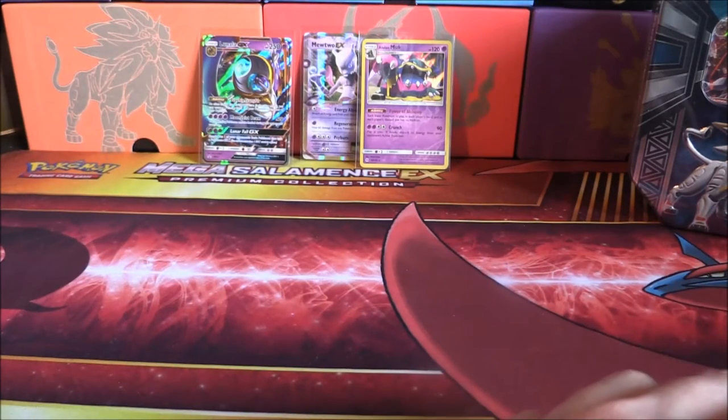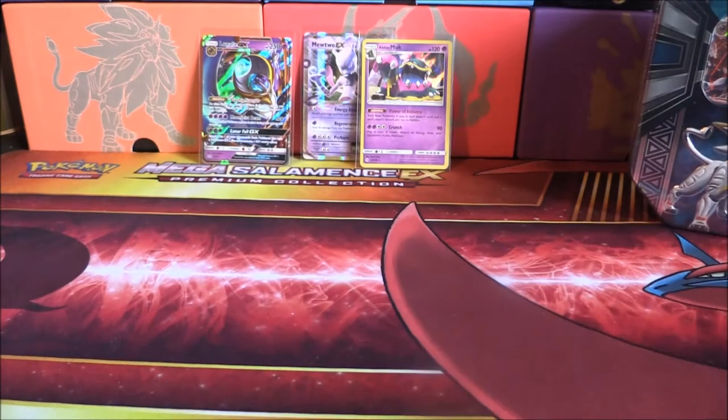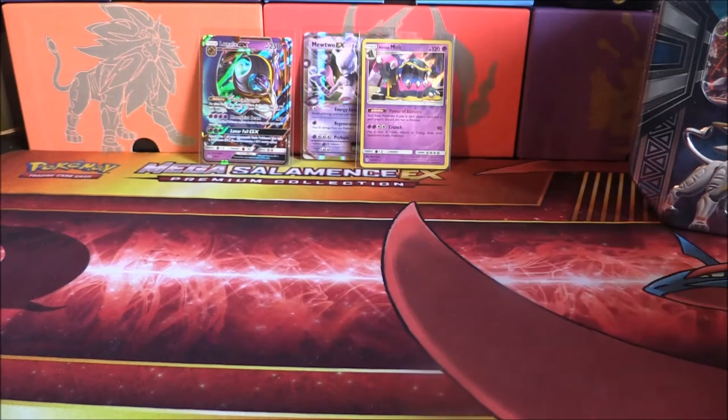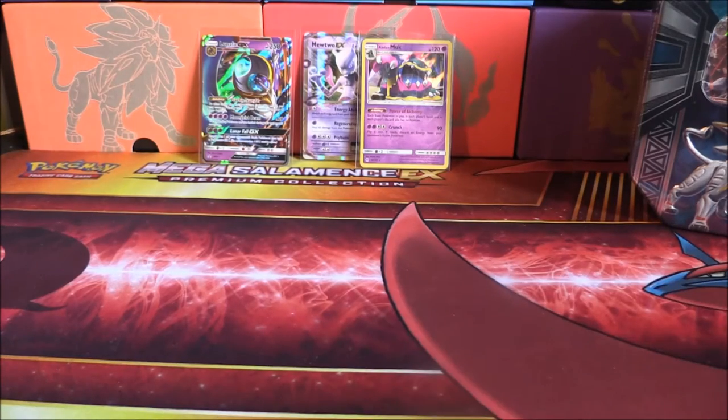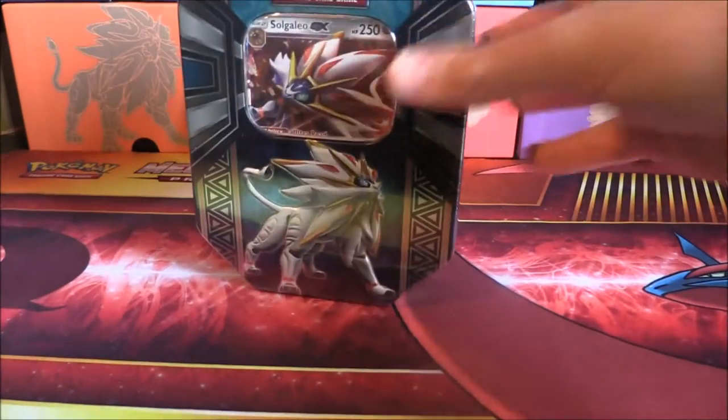So with that first tin down, what do I think of it? So far we're doing pretty well — reasonable, at least. To pull an EX and also a holo which we need is pretty cool. And some new rares and everything, being the Simi Sage. But apart from that, we'll crack on with this next tin once I have done clearing up.